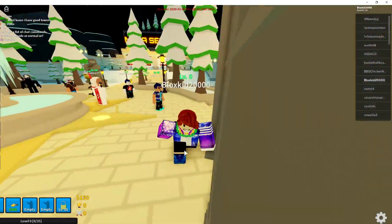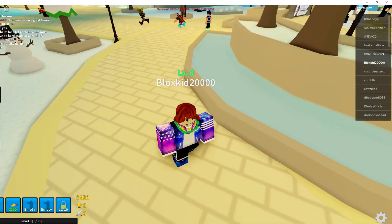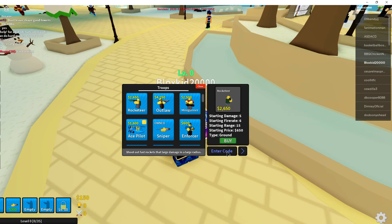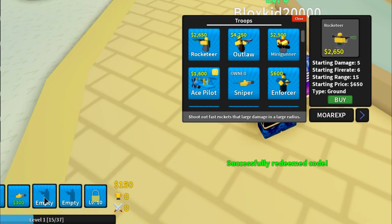If you want to get to the codes, on the left side of the screen there's a little troop spots button — you want to click that. That is where you're going to put in the code. The first code is 'MOARXP', spelled M-O-A-R-X-E-X-P. Click enter and you can see that we basically get some XP.